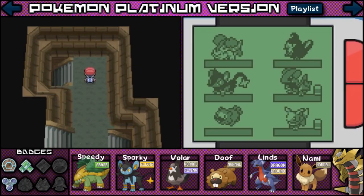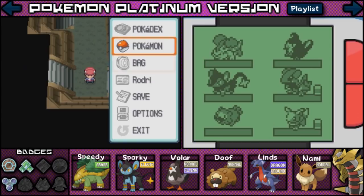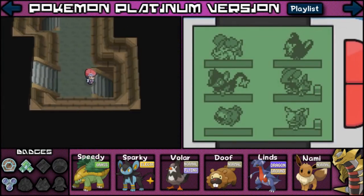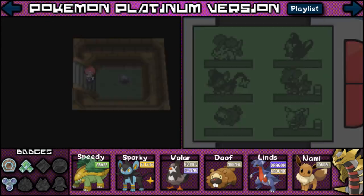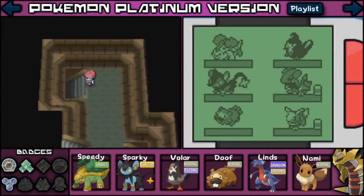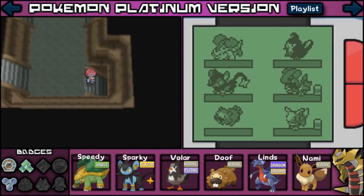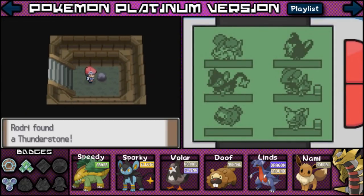I don't know where we're supposed to be heading. I'd rather just not worry about it and keep going, checking these places — because I'm finding amazing items hidden all over the place. I wish I had another Eevee now, like a little Eevee team. I found a Thunder Stone! Wow — I could evolve my Eevee into anything I want now.